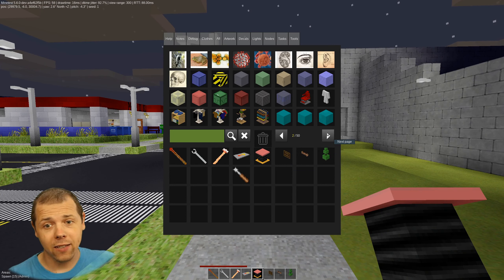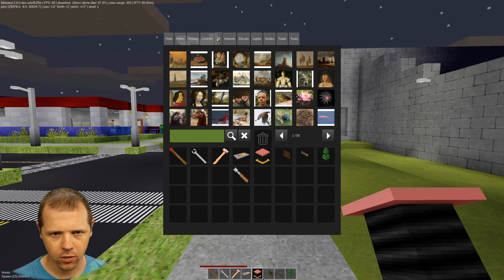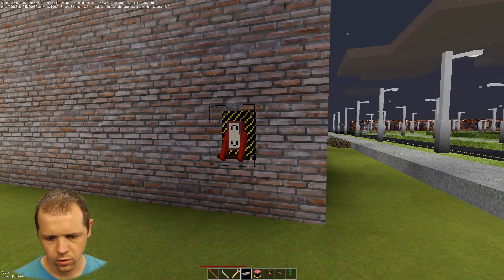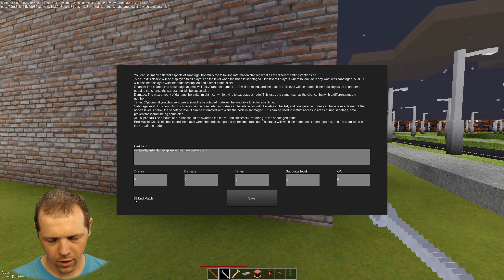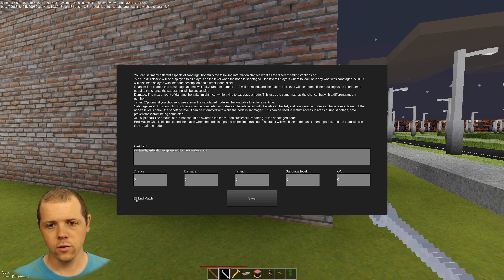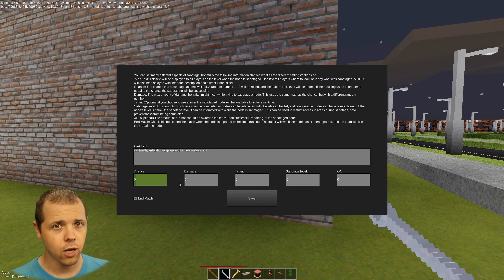Only the biggest feature that's been requested for over a year — sabotage. I don't believe this was available in the previous update video. Let me just throw it right here. We configure it as a builder using the configuration switch — there's a lot of text; you should read it. I'll put in some alert text and we'll make this end the match. If you check 'end match,' when the timer runs out or the sabotage node is restored to the non-sabotage state, the match will finish. If the timer ran out, the trader wins; if the node is restored, the crew wins.